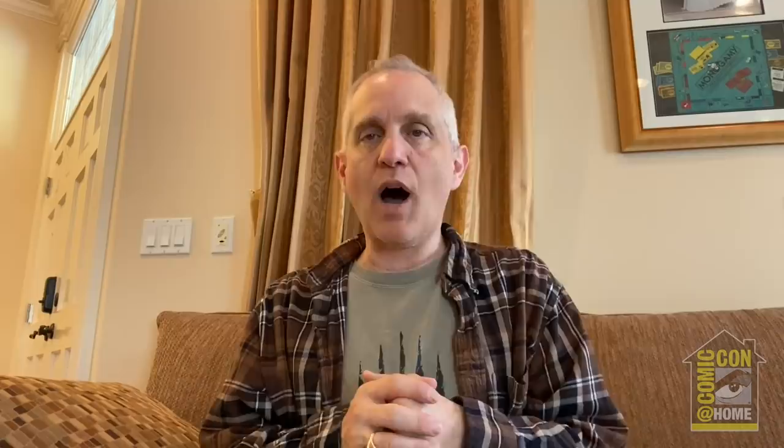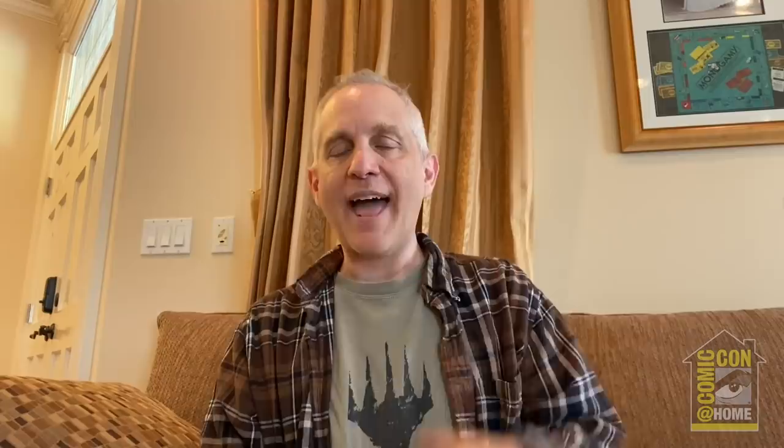To make the Set Booster an exciting experience, we made it a little journey through slots divided into four chapters. Also, a Draft Booster has 16 cards — 15 Magic cards and one ad/token card. A Set Booster has 14 cards: 12 Magic cards and two Magic-related cards. I'm going to walk you through the Set Booster from slot one to slot 14. The four chapters are: the Welcome chapter, the Fireworks chapter, the Big Finish chapter, and the Epilogue chapter.